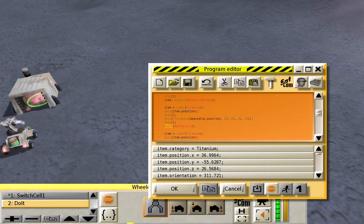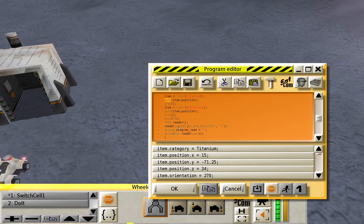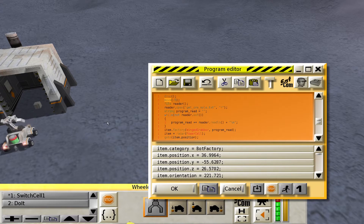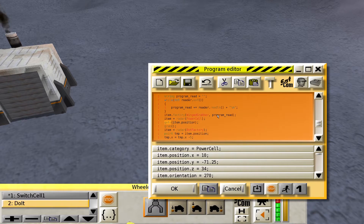And then we basically find titanium, build a bot factory, get another titanium, build a bot. We read a program from a file and save it as a string. It's going to read until the end of the file, and we're going to send it to a bot as a string, because that's how this function works. For me, it's better to do it from a file, because then I can just write a program for my other bot.